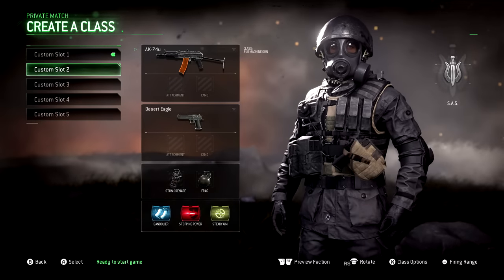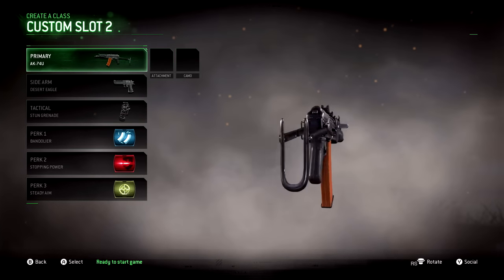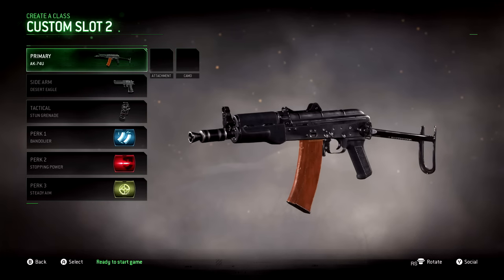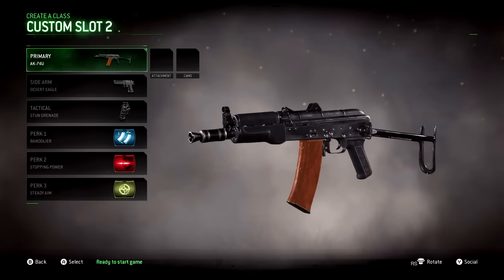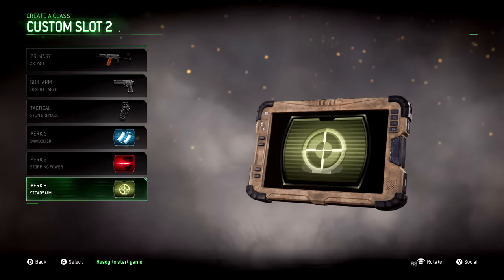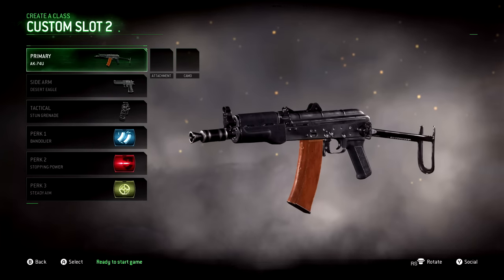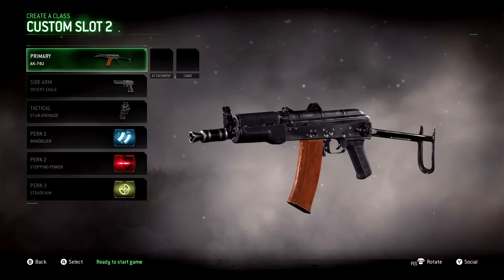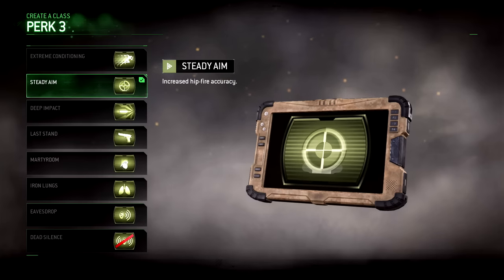The next class is our rushing class using the AK-74U, which is probably my favorite SMG in the game — it might be my favorite weapon overall. Stay tuned for a future video going more in depth with this weapon. This is my go-to class if I'm going to be rushing around. What's interesting about this weapon is it actually has assault rifle style wall penetration — you are just as effective shooting through a wall with the AK-74U as you are with an assault rifle, which is pretty crazy, and that opens up a lot of options for your Perk 3.